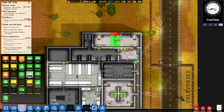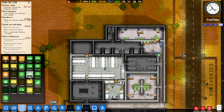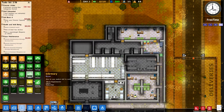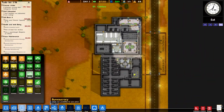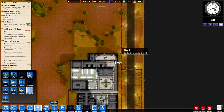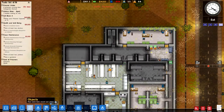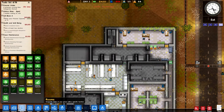We're going to have three different offices because the more psychologists you have, the better grasp you can get on the needs of your prisoners, as well as you get a little bit more information.